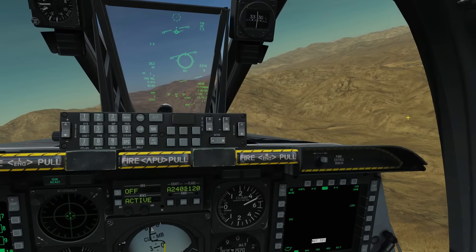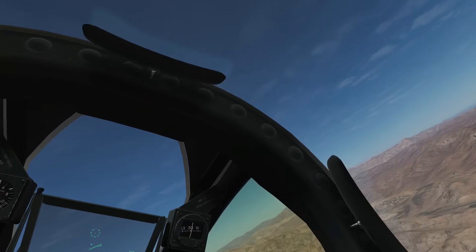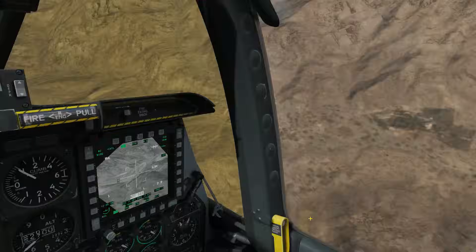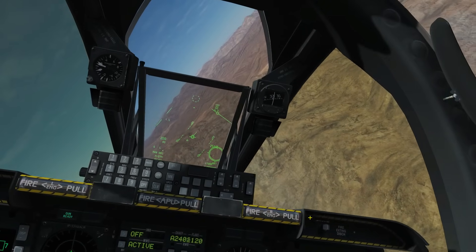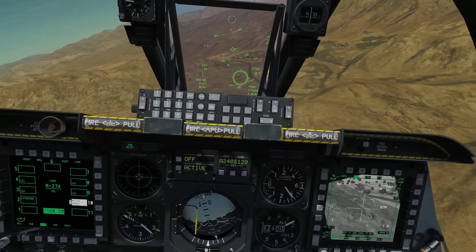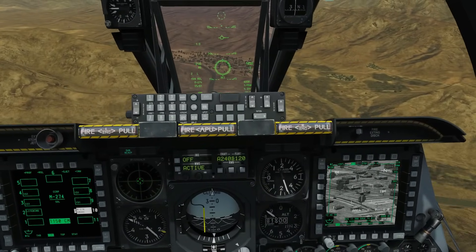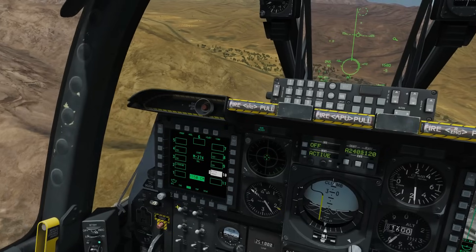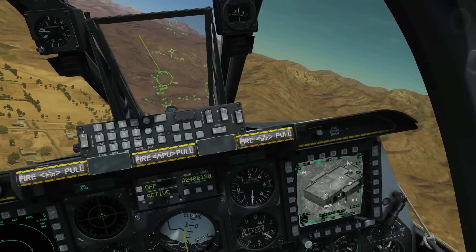If we wanted to scatter rockets on a target but didn't want to go within, say, 3 miles, we'd use CCRP. To use CCRP we need to mark a SPI — a sensor point of interest on the ground — which becomes our target point. So we'll get the TGP on, set to ground mode, find a building we like with the coolie, then TMS forward short to mark it and TMS forward long to create the SPI. The SPI wedding cake symbol confirms our target is set.